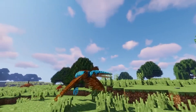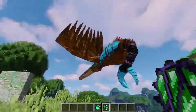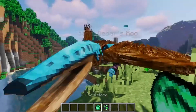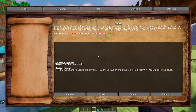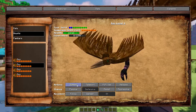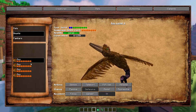Now you have your Roc and you don't want to lose it — you have to soul-bind it. To soul-bind your Roc, you will need a soul stone, which can be used by right-clicking on your mount. You will find the mount in your bestiary. From there you can summon your mount, dismiss it, or teleport it.